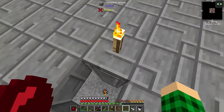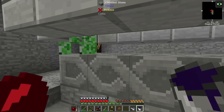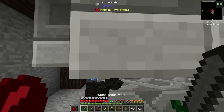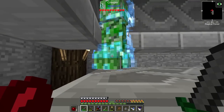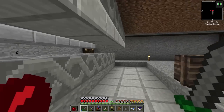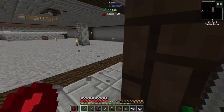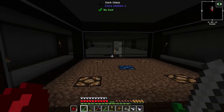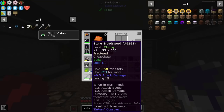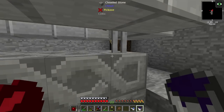We need some mobs in here for the witch water to work on. We can turn creepers into charged creepers just by doing that. I must not walk up to here because the creeper can actually see you — I made this too wide. So I'm going to sit a little bit further away so mobs can actually start spawning. Once we get some skeletons I'm going to toss that witch water in there. I have looting three on my sword and we can hopefully get a drop of evil.